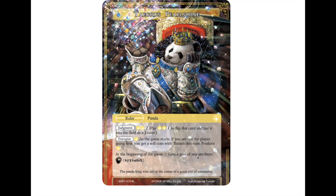At the beginning of the game, you gain a gem of any attribute. Gems are a new resource mechanic usable by his archetype. Spending and gaining a bunch of different ones is very helpful — if you can gain all the different colors, you get some bonuses on some of the cards.